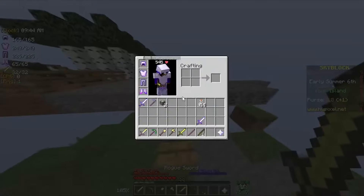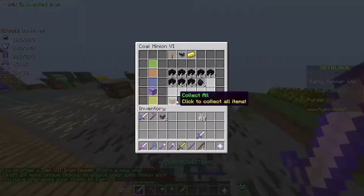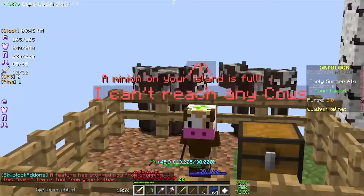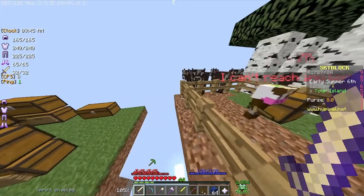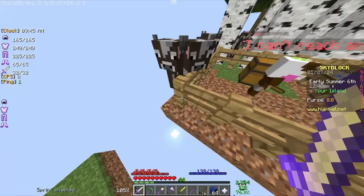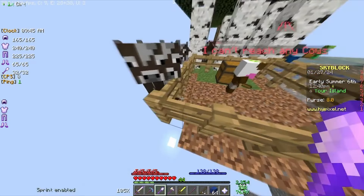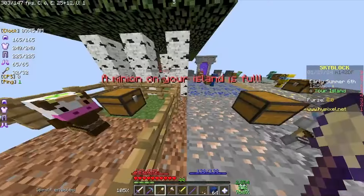We're going to upgrade the iron minion to level 7. I just unlocked the intended lava bucket recipe, which seems pretty cool. The minion says it can't reach any cows — how did the cows get out there? I could just spleef them right now and they'll fall straight down. And just like that, they're all dead now.